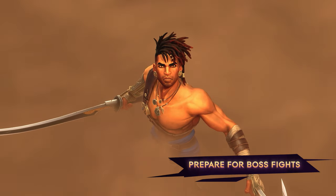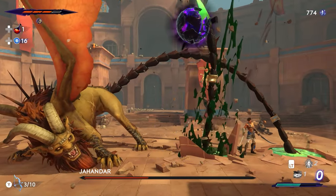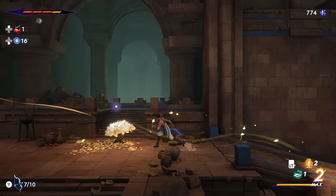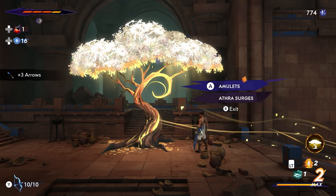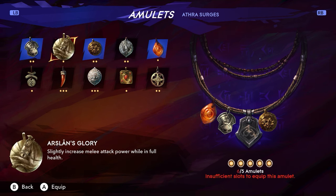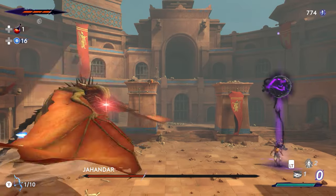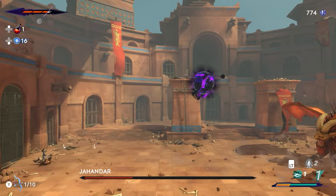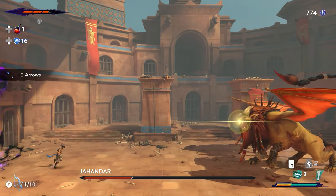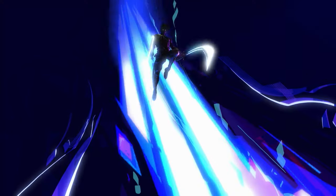Fighting a boss is the ultimate test of Sargon's combative skill, and successfully defeating one will require patience, observation, and a fair amount of preparation. Before going into a boss battle, be sure to locate the closest Wak-Wak tree to recharge your health, potions, and ammunition. Mark it as a respawn point and manage your amulet loadout to support your boss strategy. Once inside, observe the boss carefully. Fights often require some trial and error to learn attack and movement patterns, while also determining which attacks can be parried and which should be dodged. With a little patience, you'll take them down in no time.